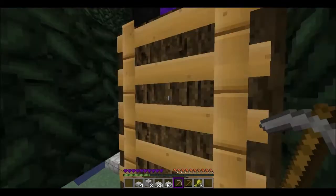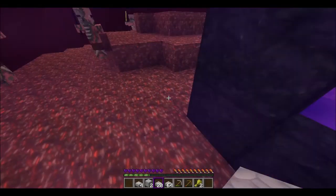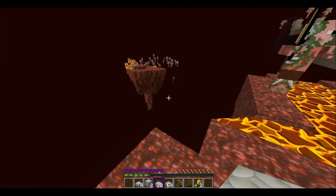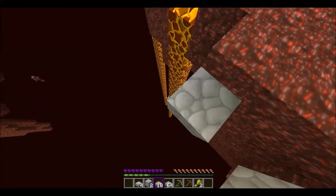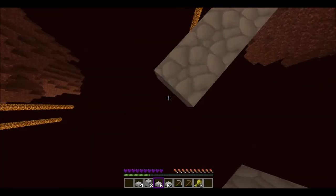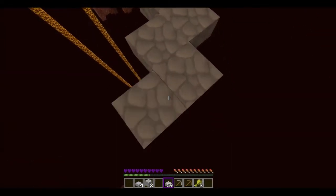Now we can go to the nether, get some glowstone, get some more amazing potions. Blazes won't spawn because I'm not close enough. Let's just go straight - well, not straight, but sideways and sideways. I just watched an enemy fall right over there. But that's not our concern right now - our concern is to get glowstone. Oh yeah, we got plenty of blocks. Better to be over than under.